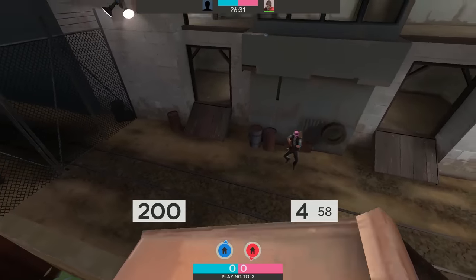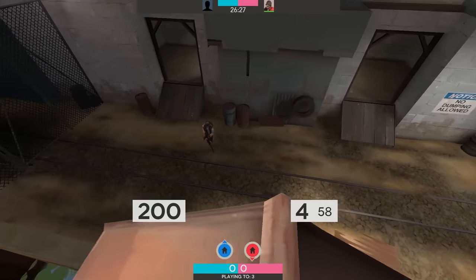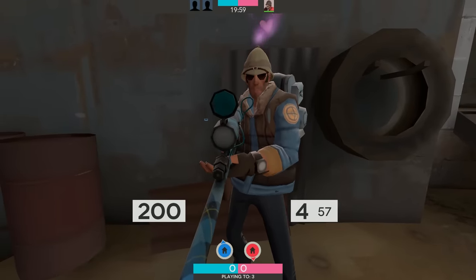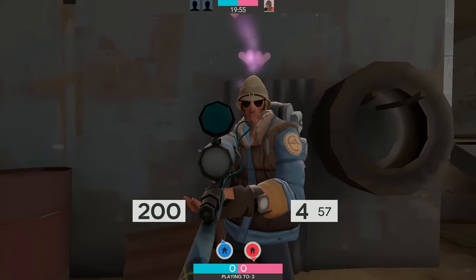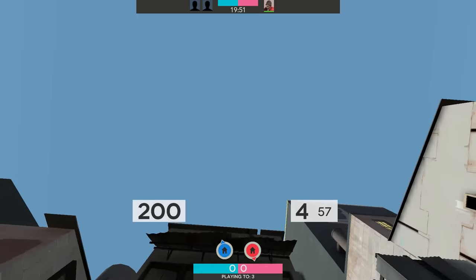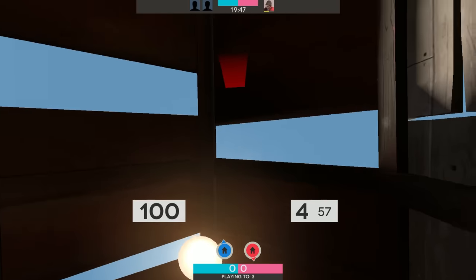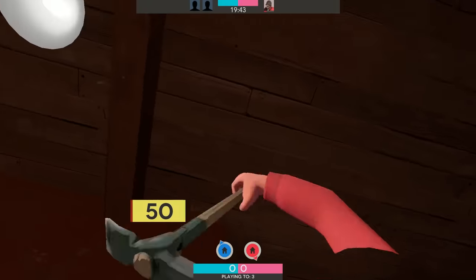I've seen people do this in casual games — it is the most infuriating thing ever. I'm gonna count down from three and then I'm gonna start walking backwards. Don't actually try to bodyshot me, just go for headshots. Three, two, one. Fuck you, I'm out of here. It's actually impossible. You're so bad. Get the fuck out of here, noob. Holy shit.